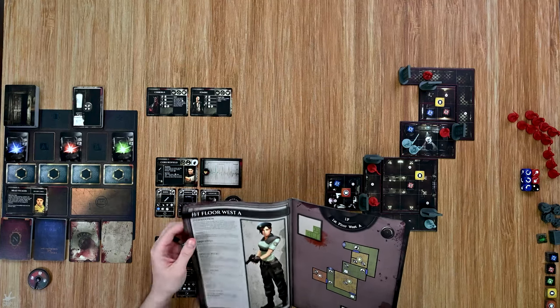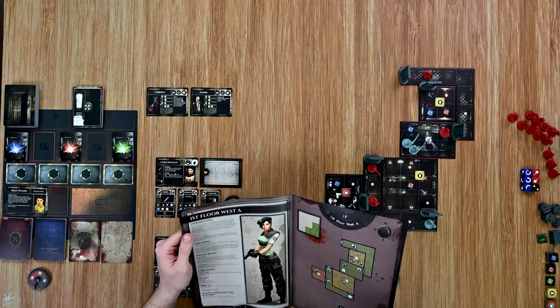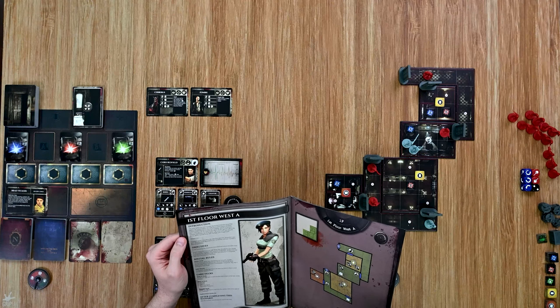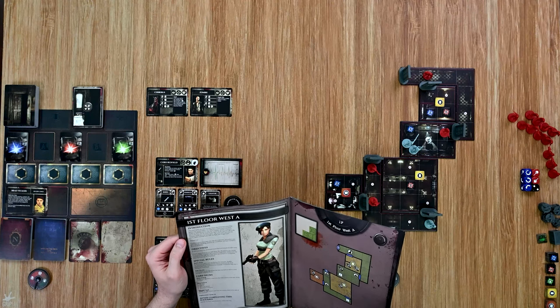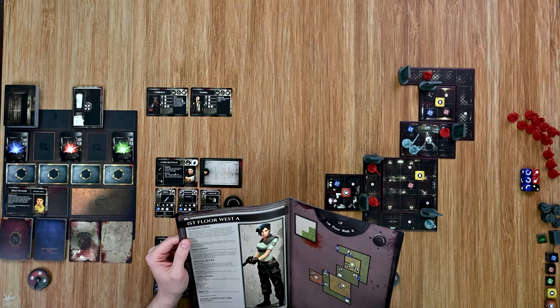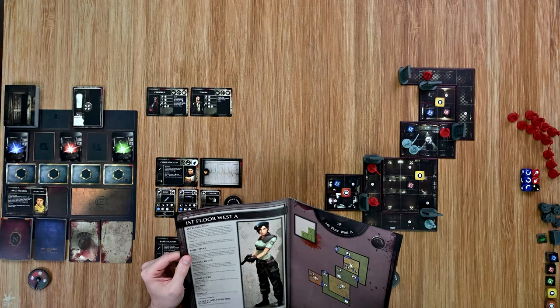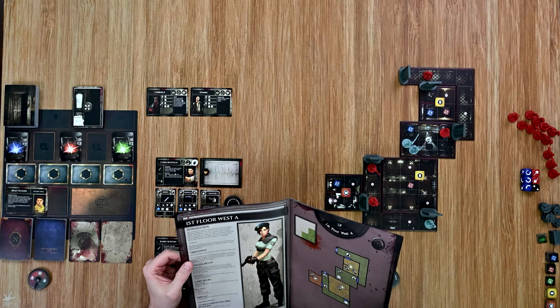Before getting into the game, let's go over which scenario I'm playing: the First Floor West A. Its introduction reads: the wind lashes the trees outside, leaves and branches scratching against the window panes like nails from some unseen assailant. A flash of lightning paints your surroundings and for a moment you are sure you see the shadow of a figure on the opposite side of the window, hands pawing at the glass. Yet when your eyes find the frame, there's nothing to be seen. Perhaps your imagination. Perhaps not. Finding a secure place feels like your first objective.